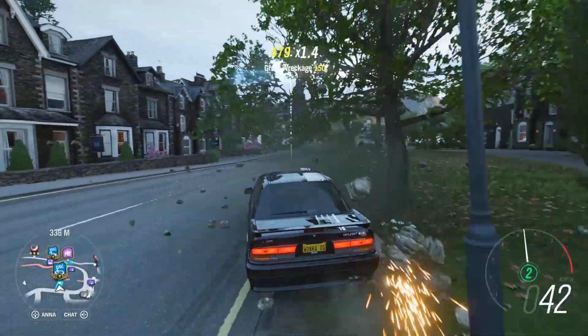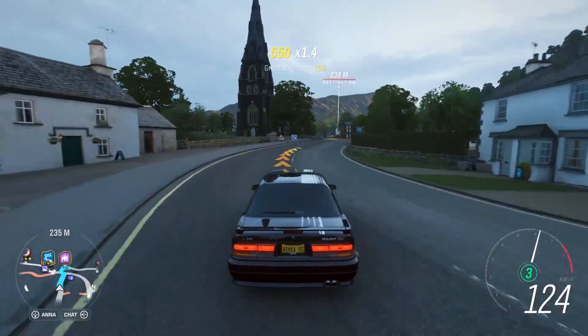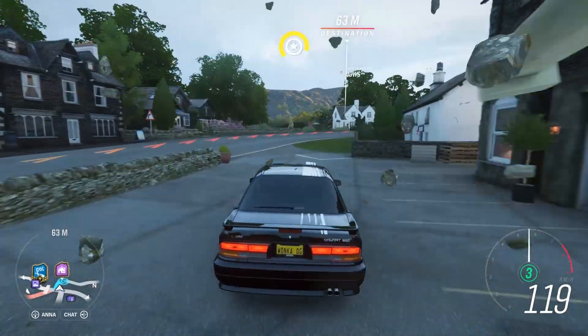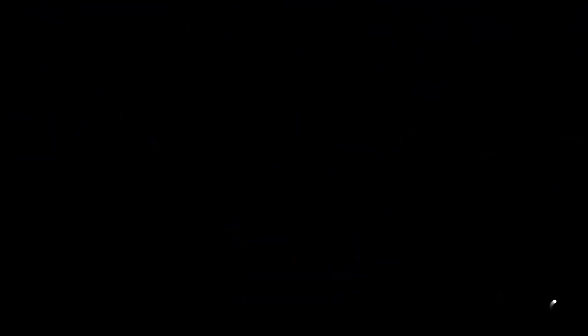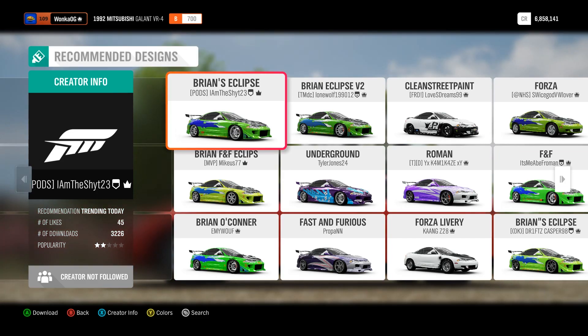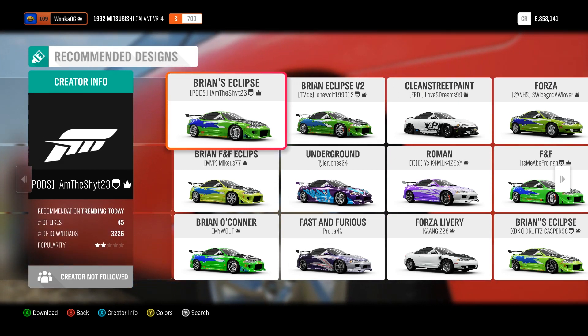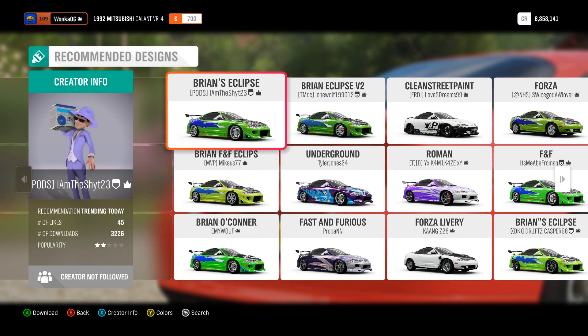Right now we got a goal and that is to do every single Mitsubishi in this one episode — hopefully build them and everything. We got the legendary Mitsubishi Eclipse, more specifically Brian's Eclipse from the Fast and Furious movies.